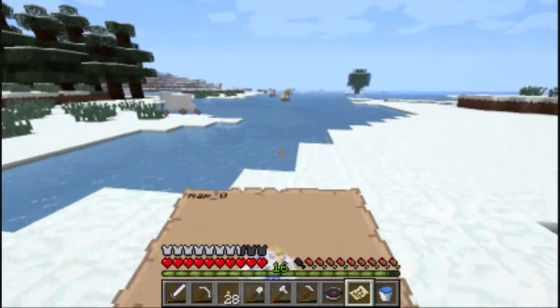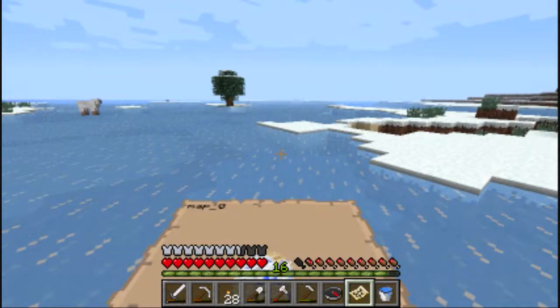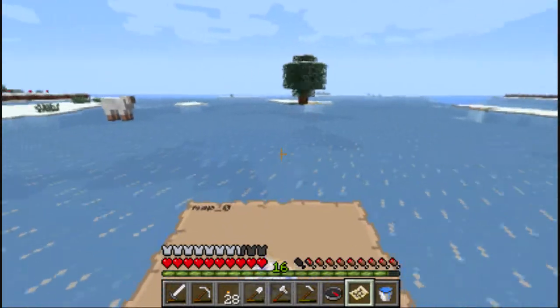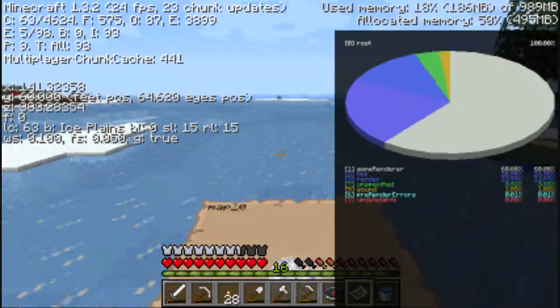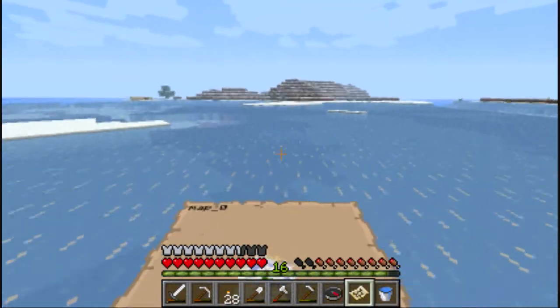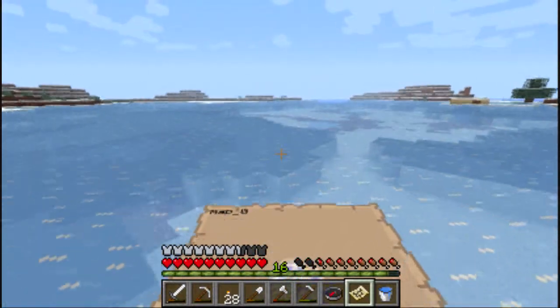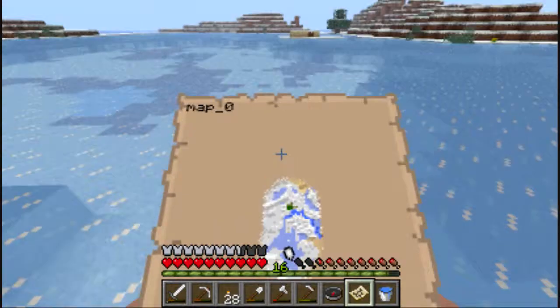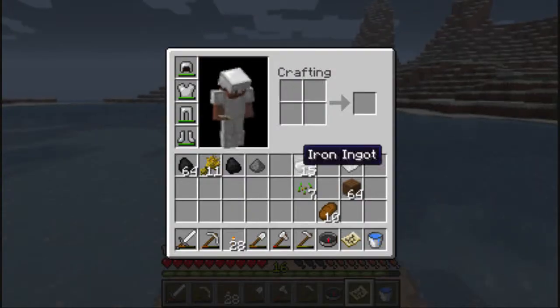Still ridiculous amounts of sheep. I'm mainly trying to find cows. Wow, is this a frozen ocean or something? Ice plains — I guess it's just plains that are underwater. I was thinking about doing large biomes, but after seeing all this, I'm glad I didn't.